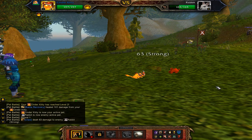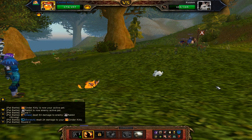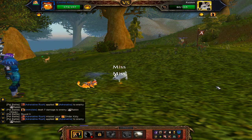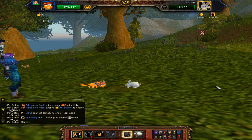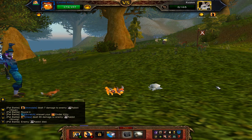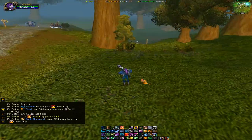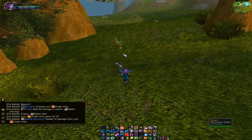Immolate will not work on a bunny because it's a critter, however I might use it just to see what it looks like — basically it sets it on fire. I can't handle this, this thing is so cute. I might end up using this as my main pet for pet battles. I actually haven't done pet battles in a while.